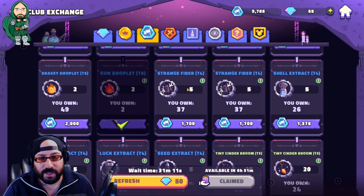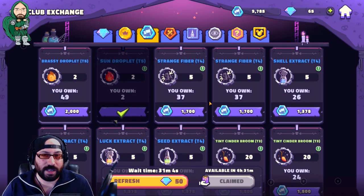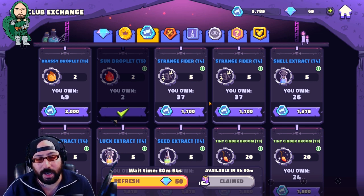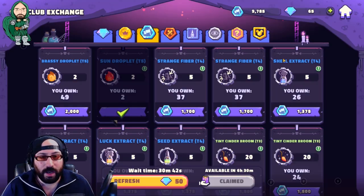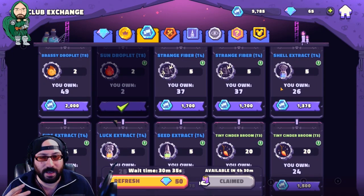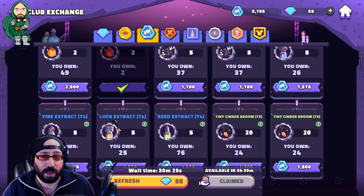As for the Tier 4 and Tier 5 materials, you'll notice the pricing is a little different — don't be fooled. It's based on what type of item it is. Some items you combine to create better items, and that's basically what the separation is. A strange fiber is required by almost every character at pretty much any point in the game, and a shell extract is required by almost as many. Same with fire and luck extracts — it depends on whether the character is a support, defense, or offense character.